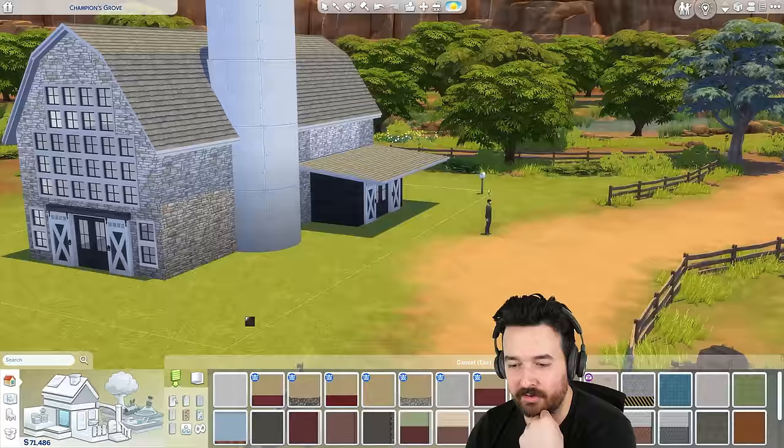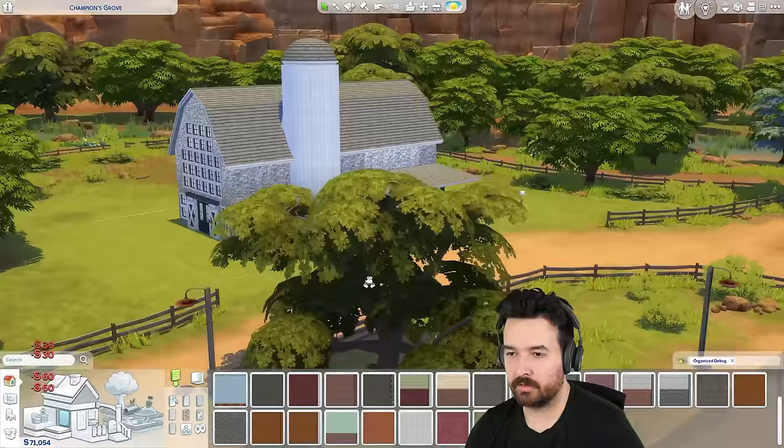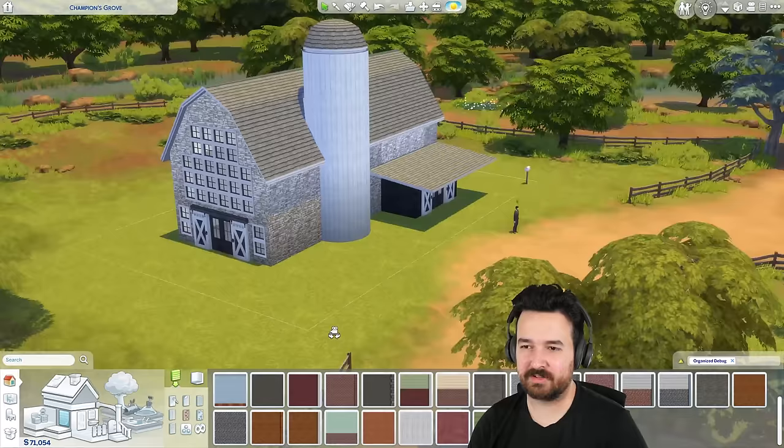There are so many good wallpapers from other packs I'm thinking about — like the metal from Growing Together would be really good on this silo. But I want to do something else. This masonry — I guess it's kind of like concrete put in a pattern. Anyway, that's what we've done the silo out of. Now, roofing — what options do we have? We've got Horse Ranch.